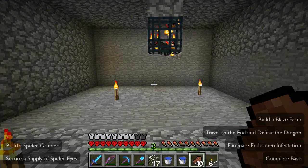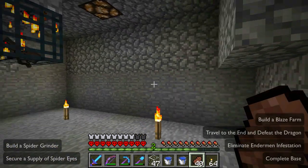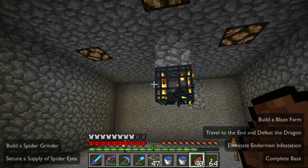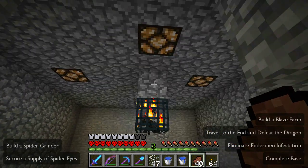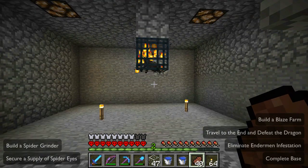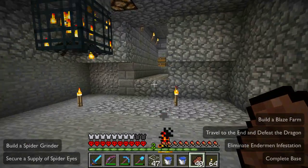Here's our Spider Spawner. I've done a little bit of prep work — I've opened up an 8x8 area around this spawner. The spiders here will spawn from one above to one below the spawner. These mobs are only one block high, so you only need to clear out one above and one below.